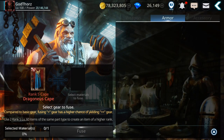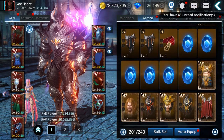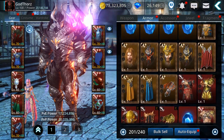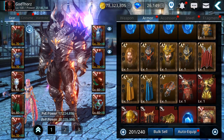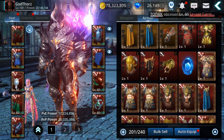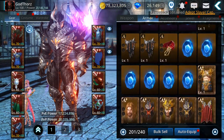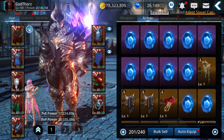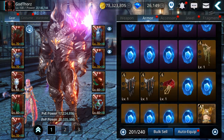From there, you can fuse for a 90% chance to get a random S plus plus gear. You'll get a random one, or you can fail. If you fail, you lose the material gear. So hopefully you won't fail — there is a 90% chance to succeed, so most times you should succeed.